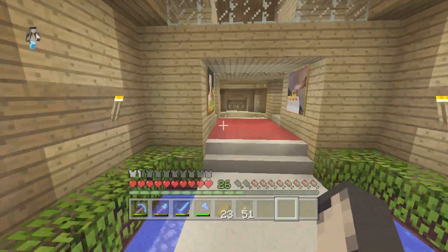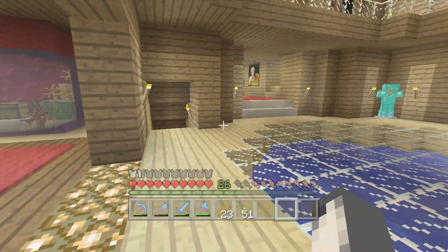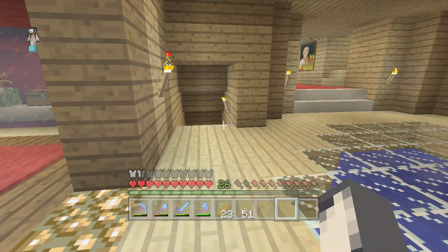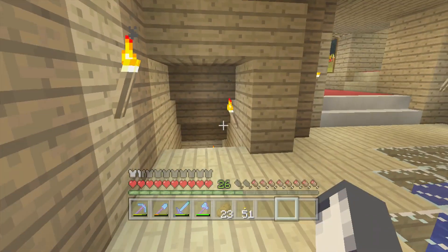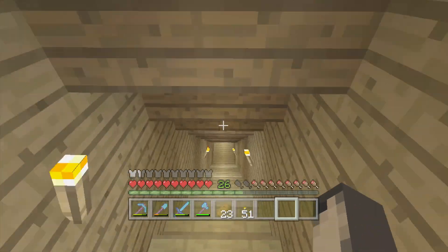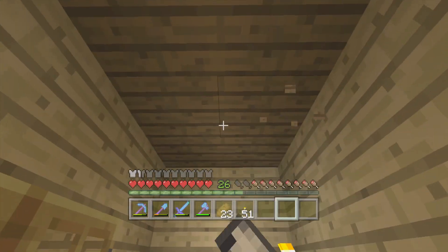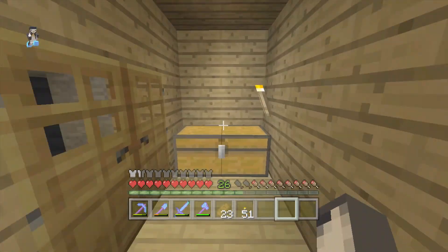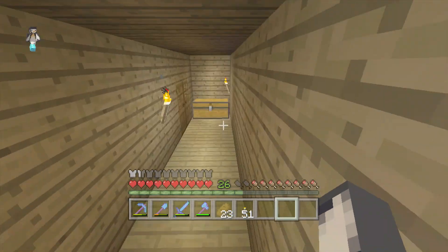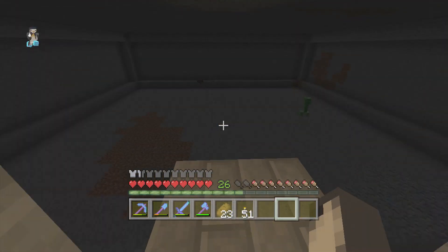Today we're going to be building something in my house. I've decided to build - down to the cellar, you've got all sorts of things. Down here there's going to be another area. I've built a little tunnel. It's quite hard building tunnels because I've built so much stuff underground - like just up there is my mushroom farm. I'm going to build a room in here - like a basement, a cellar. Today we're going to be building a snooker room.